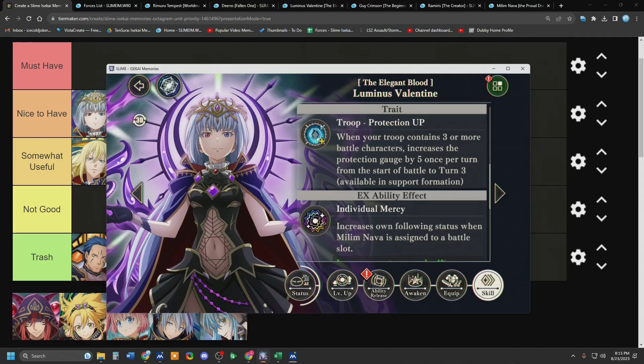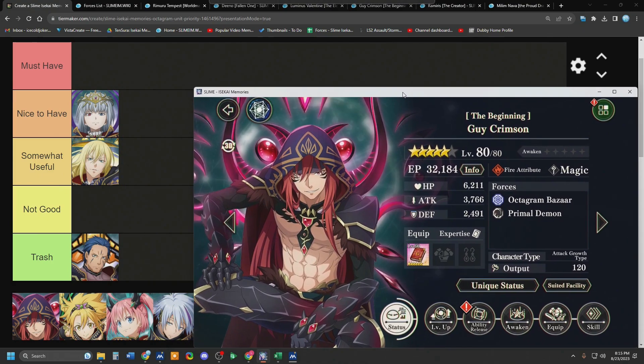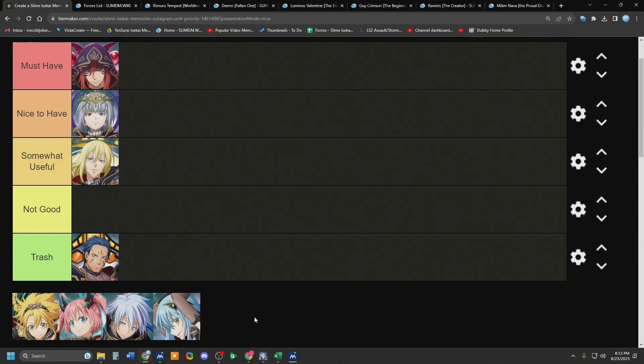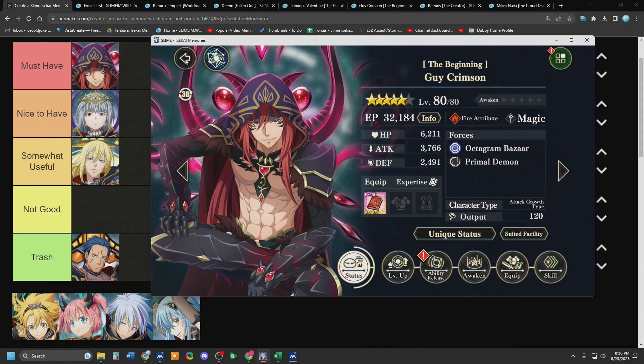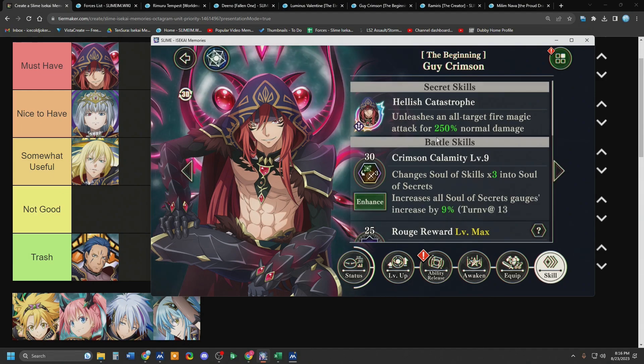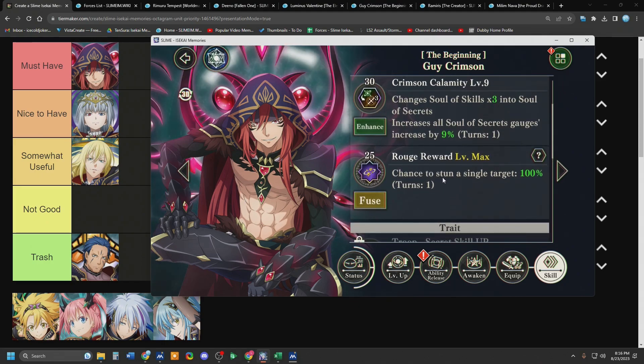Octagram Guy is gonna be the only one in the must-have category. If that is all you need to know — who is must-have? It is Octagram Guy. Why? Because he has guaranteed stuns. Which is funny because when he first came out, he was down in trash, because you couldn't stun any of the hard content when he came out. He is a fire AoE — he has a triple orb change, three greens into three oranges, and gives a 10% alt gauge buff to oranges. But we're about to get another orange meta as of recording this video.